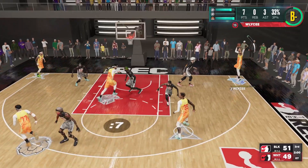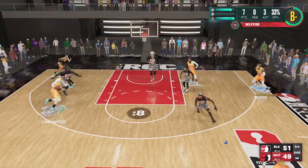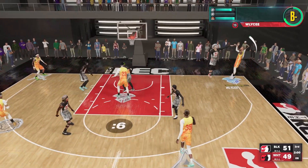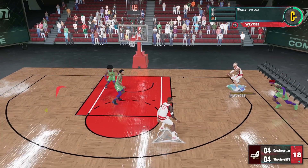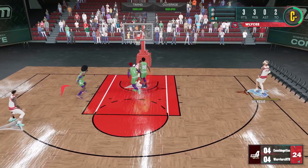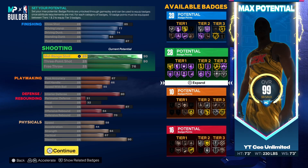That labels it a stretch five, but we all know it's really that shot creating stretch center. Now I'm gonna show y'all the second build — this is how I should have made it and you still get shot creator and takeover. For the body, everything's the same. The key here for this build is a higher close shot.